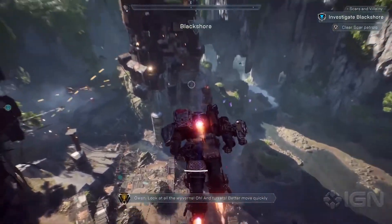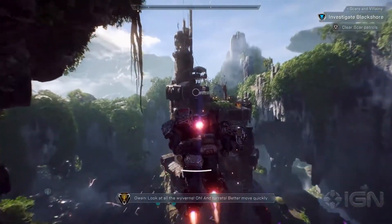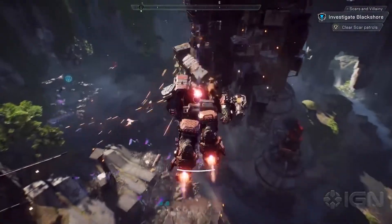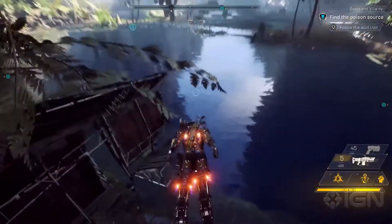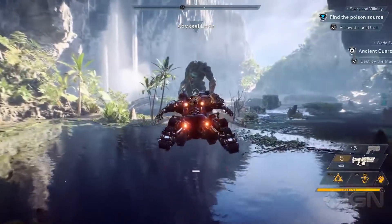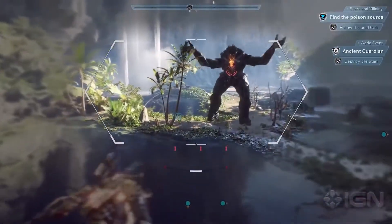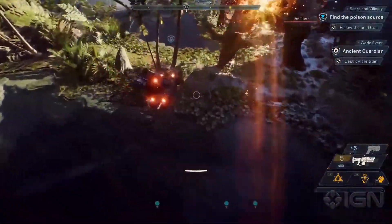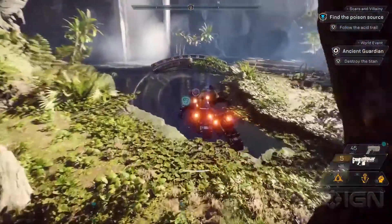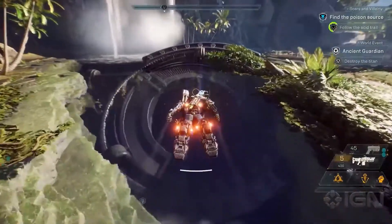Look at all the weapons and the turrets — better move quickly! There are world events that you'll encounter as you're exploring the world of Anthem. This is an Ash Titan. We could stay here and fight this guy, but he's way too powerful for our group, so we're going to fly past him and proceed into this stronghold.